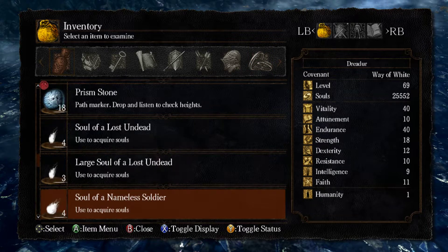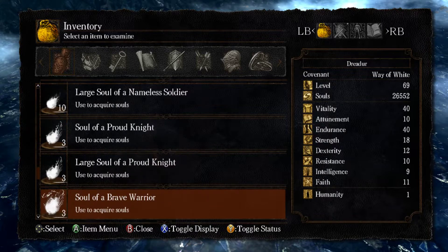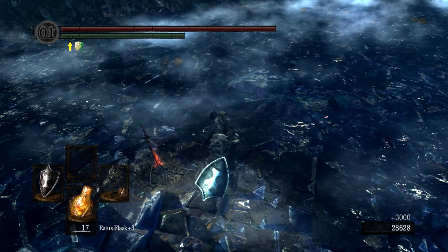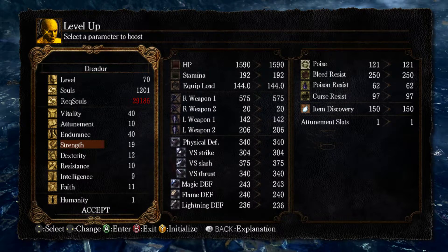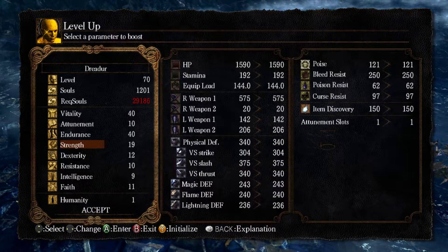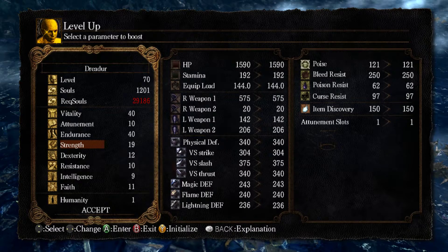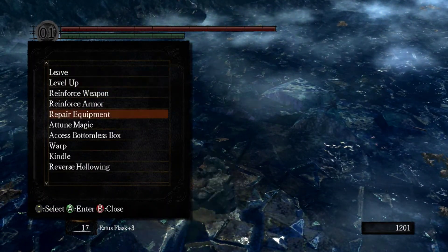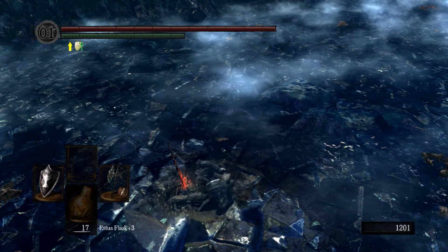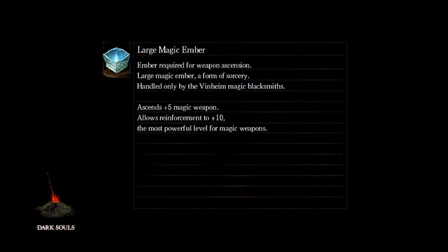Anyway, thank you for watching guys. I hope this video is helping you, or at least now you know how to navigate this place. You want to stop leveling Vitality and Endurance around 40 — that's where the soft cap is. You can go to 50 Vitality if you want to be a little more confident, but 40 is the soft cap. I will now go with more Strength. Thank you for watching — we just defeated Seath the Scaleless and now go to Firelink Shrine.